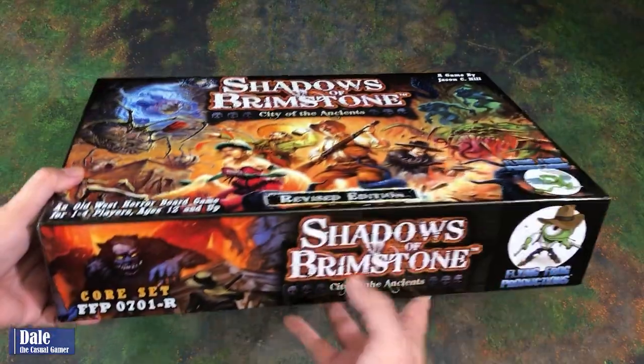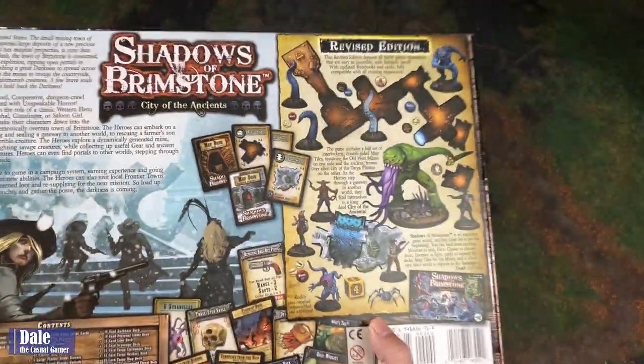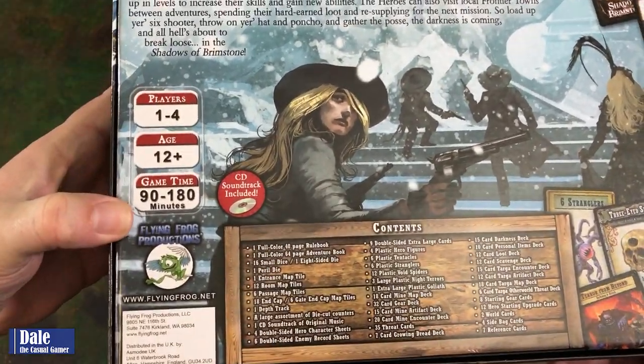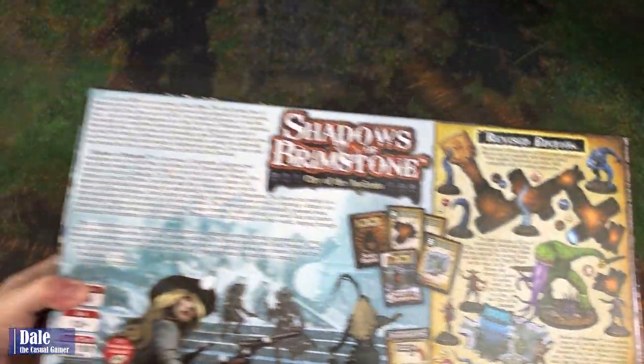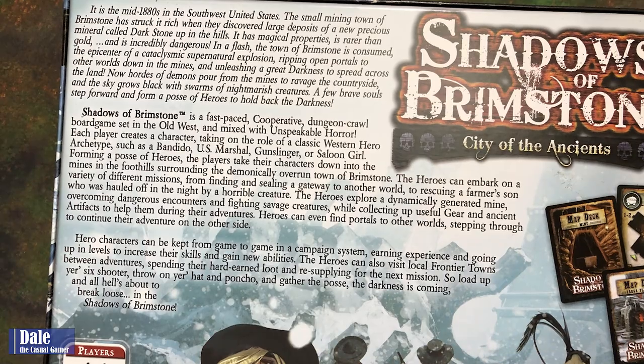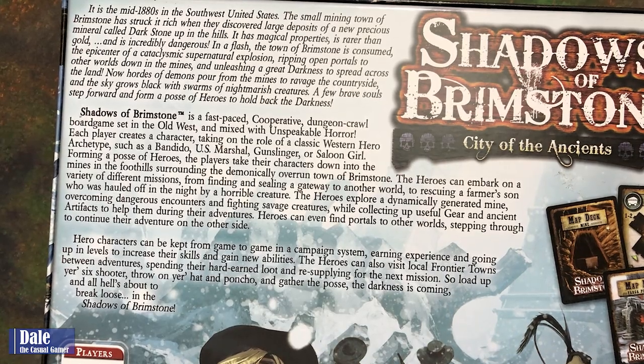So down at the table, this core box is another large expansion or game for Flying Frog Productions. It's going to have a lot of content in this game. It's for one to four players, ages 12 and up, and games are going to last from 90 to 180 minutes. This game is a fast-paced cooperative dungeon crawl board game set in the Old West mixed with unspeakable horror.